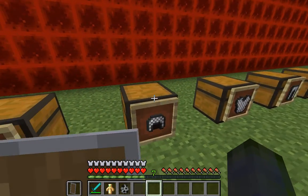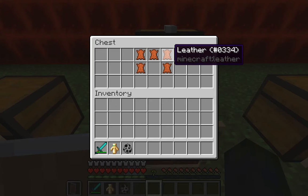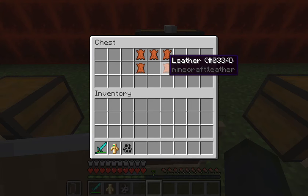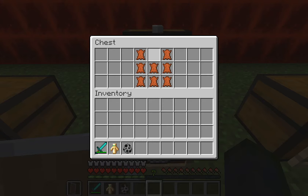Now I'll show you how to create the crafting shapes. For the helmet — and I'm using leather as an example, though it could be diamond or iron — you want the top row all filled in, then the second row with one on each side leaving the middle blank, and the bottom row blank. For the chestplate in the crafting table, you want to fill it all in except for the top middle.